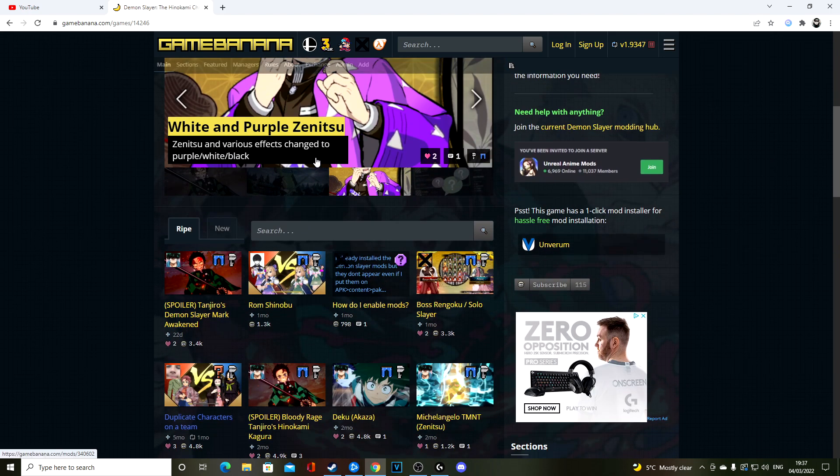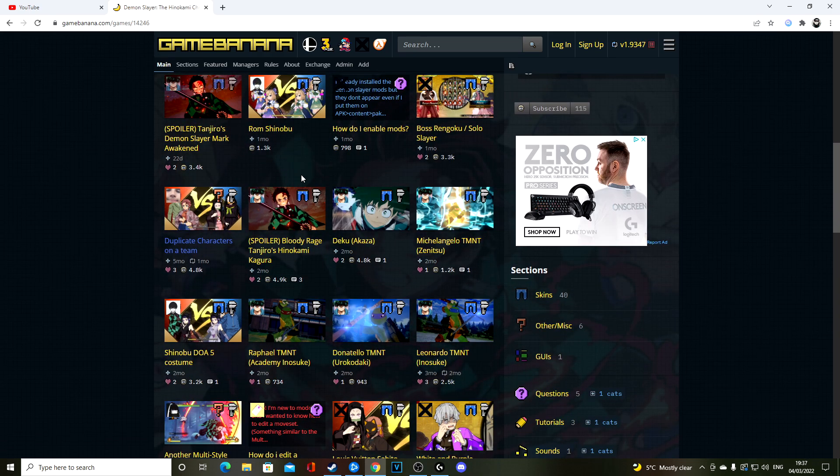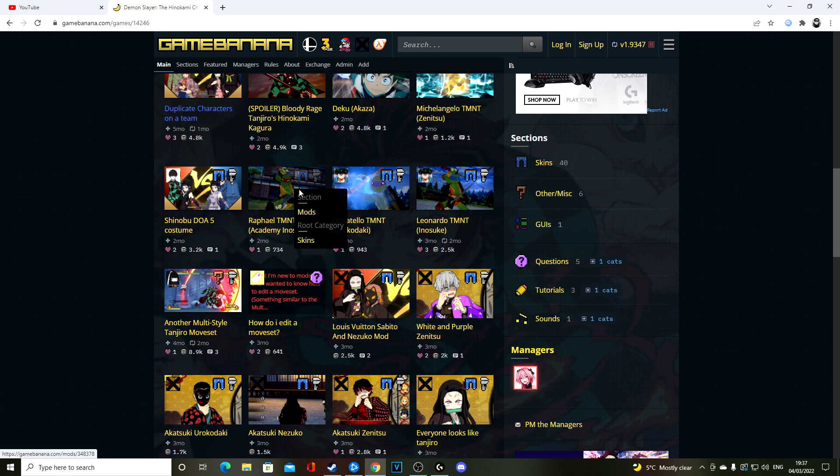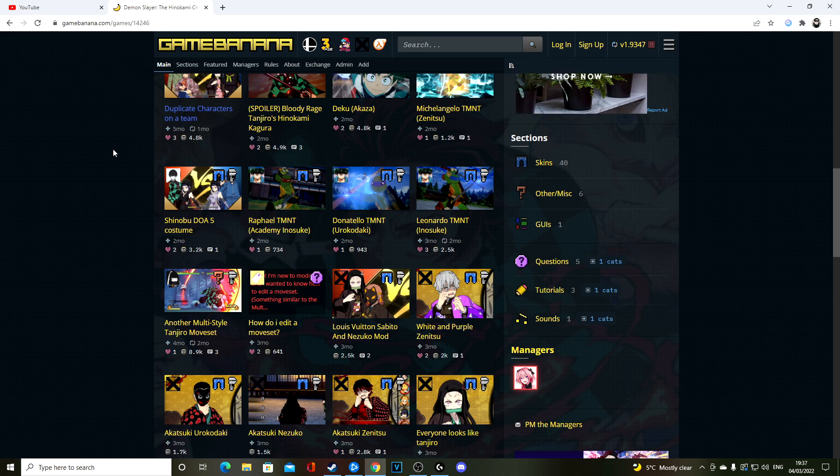Once you're on the site, scroll down to see what you like. You can get the nice purple drip Zenitsu, some story mode stuff, characters from other games like Deku from My Hero Academia, or even the Ninja Turtles. Basically, choose the one you like and go ahead and install it. I'm going to take some time to pick one and then I'll teach you how to install.